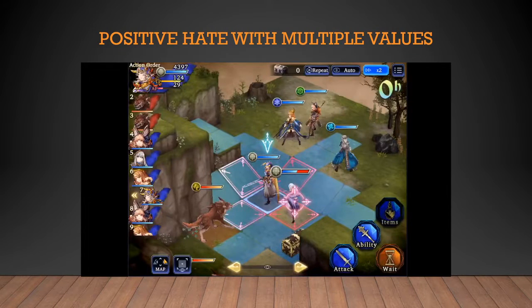In this scenario, I'm showing you the results of having multiple units with different positive hate values. Since AI outside of hate will target whoever they can in range for the most damage, they will still go for the most damage on the unit with a higher positive hate value. However, if the hate values are similar, it will attack the unit that takes more damage instead. The AI is still a factor, but hate does influence the targeting.